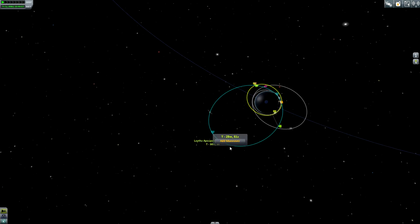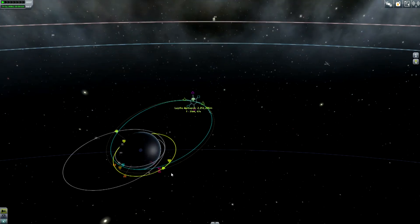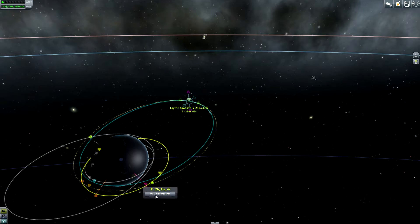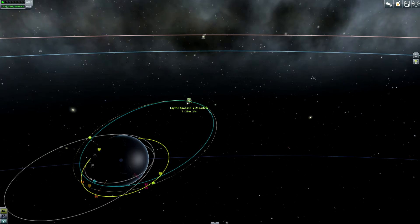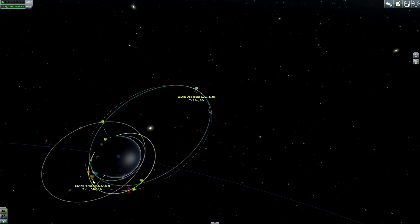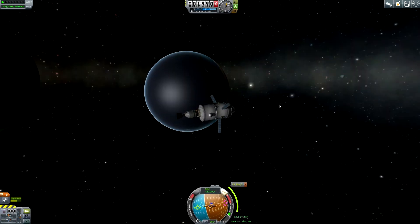Let me just see — if I add a burn at the apoapsis to raise the periapsis a little bit, at that point we would be pretty close, a separation of 2.1 kilometers. But then I would need to reduce my orbit — that would be a burn of 460 meters per second. I could try this. I need to reduce the apoapsis anyway. Let's try this — this might be an idea. I'm not quite sure how efficient it is, but we will see.